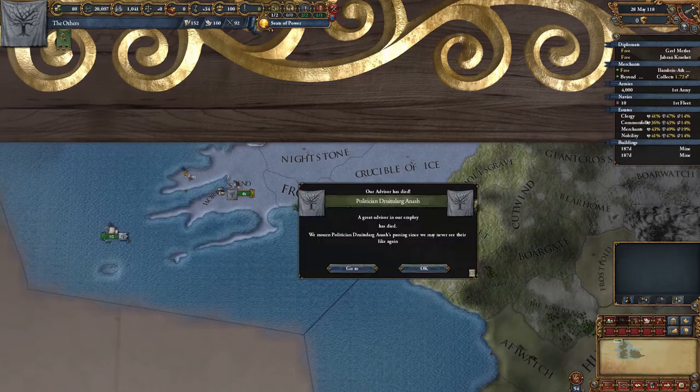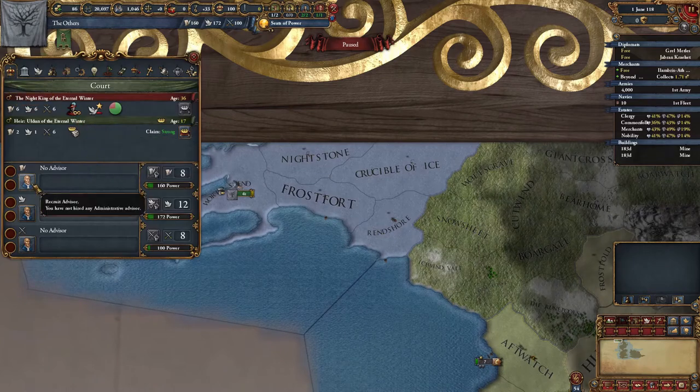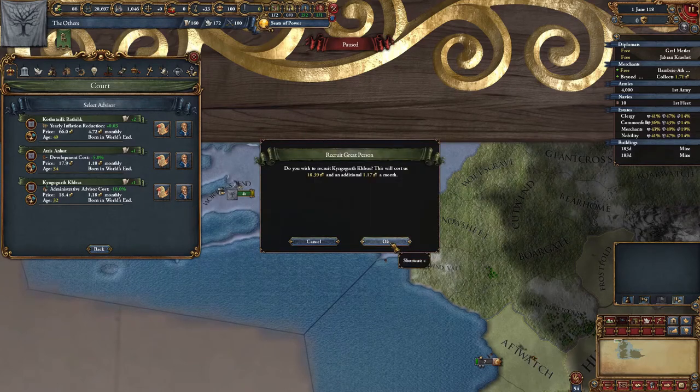Brilliant news - second advisor has just departed. It's kind of a shame really, because the production efficiency modifier was good, but at least this new guy can come with a reduction in cost. The development cost reduction of the second candidate is nice, but advisors are dropping like flies at the moment, so I'm not sure we can make full use of it.